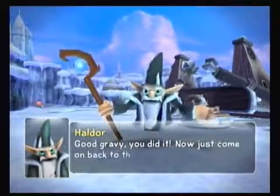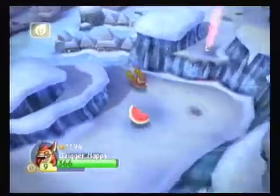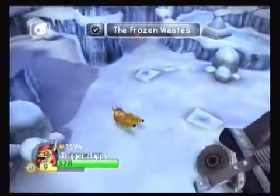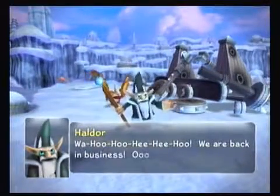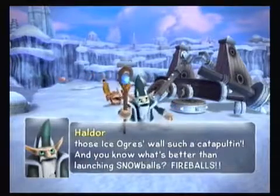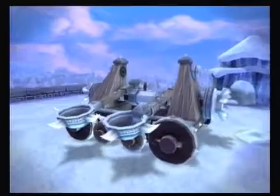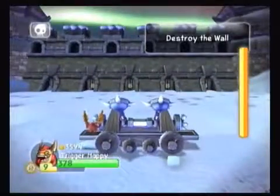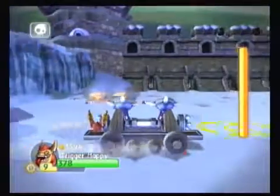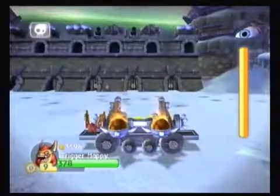That guy is somewhat annoying, but I kind of like him at the same time. I know Drobot needed that but there's really nothing to it. We are back in business. We're going to give those ice ogres' walls such a catapulting. And you know what's better than launching snowballs? Fireballs! I like the way this guy thinks. It's a double launcher. Not quite sure what we do here — we've heard no instructions at all with this. Ah, you have to hold A down. You know why the game doesn't tell you this stuff — beyond me sometimes.